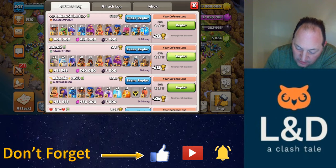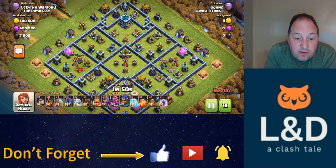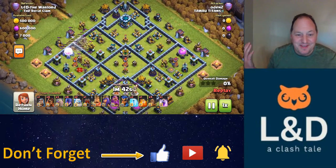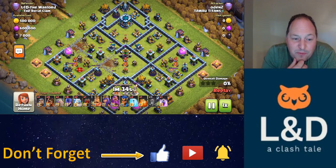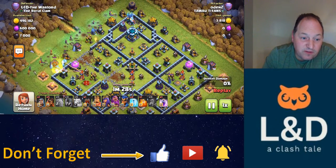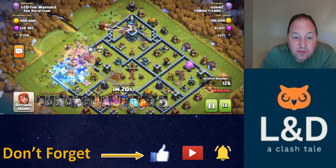Odins is going to do kind of what I've done a few times — just make sure you get the two-star. I've kind of reached the point with this base where I see it and think, well, I guess I'm getting two stars, because I don't want to risk a one-star. Odins is quaking open the two compartments around 9 o'clock, got the funnel going. It's classic Golem behind, and then the Super Wizards sending that Log Launcher right at the Town Hall just to make sure the Town Hall goes down.